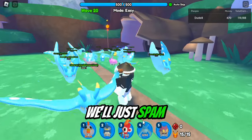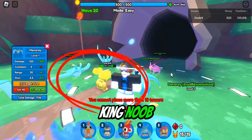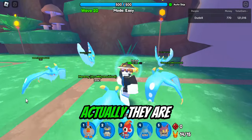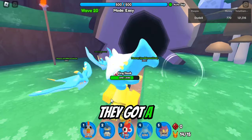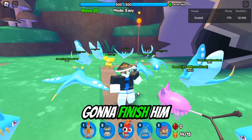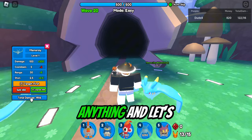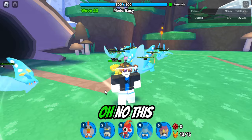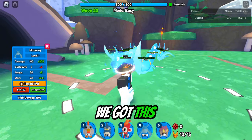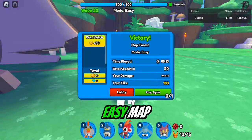It's wave 20 — where's the final boss? That's the final boss: the King Noob! All the manta rays are doing quite a bit of damage. I'm pretty sure that was the other ram-it too. Now this ram-it is gonna finish him off — let me sell a few of these. Oh no, this is actually pretty bad — never mind, we got this! Yes, we beat the first easy map!